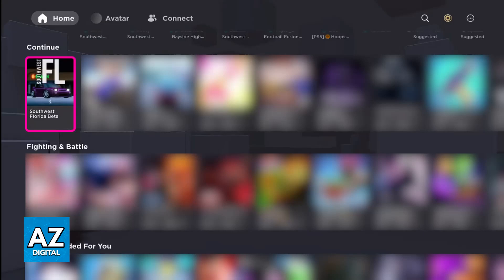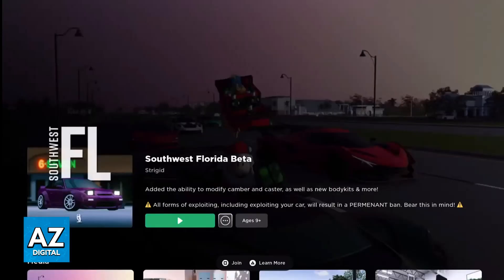All that you have to do is, from the home screen of Roblox, sign into your account, and you should be able to find Southwest Florida on the home screen, as I'm showing you now. Of course, if you don't see it on the home screen, use the search function to look for Southwest Florida. Once you find the experience, join it by selecting the green button, and once you are inside, you will load in, and all the controls will be adjusted to match your controller.